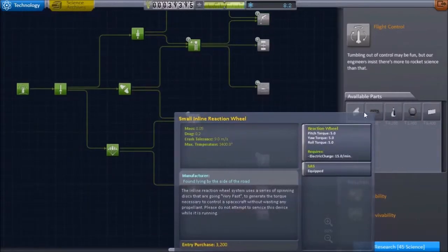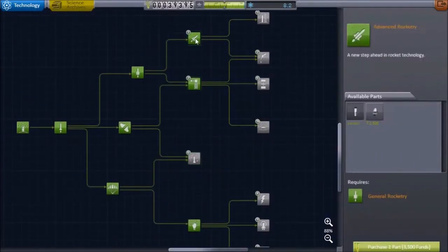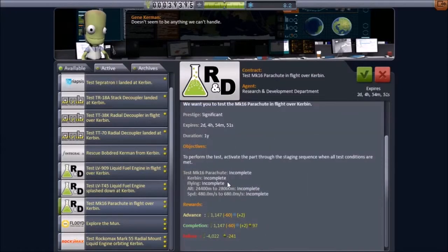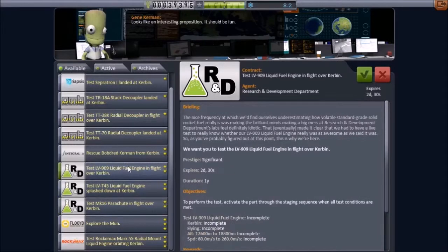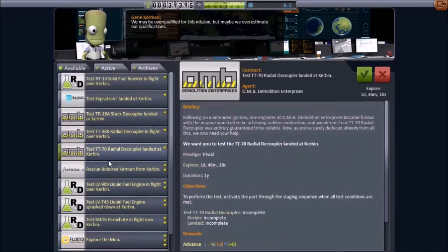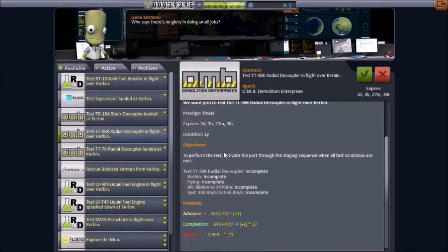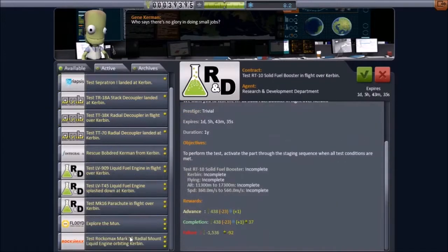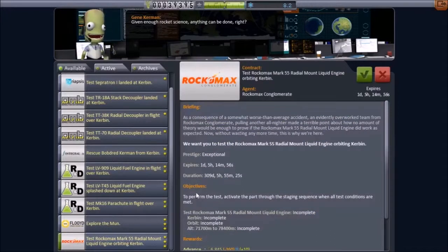Unlocking bits of the science tree here. And of course in hard mode you have to pay for individual parts, which really puts a strain on your budget. Checking out the available contracts now — we do eventually want to go to the moon, and that's finally shown up on our list. We also have a test of radial decouplers, a stack decoupler, and radial engines.